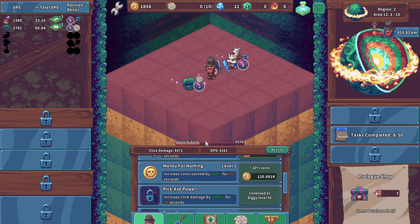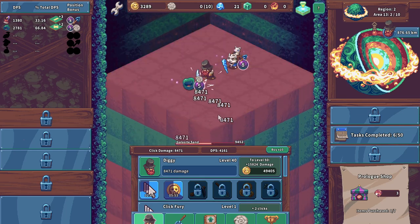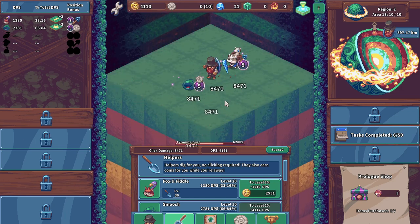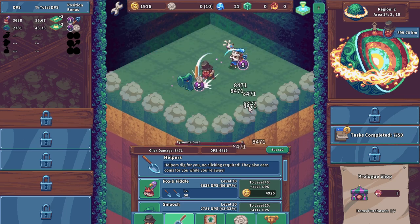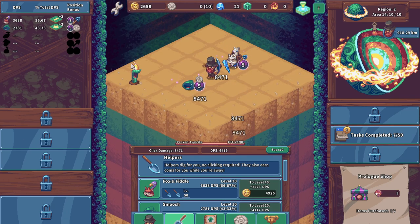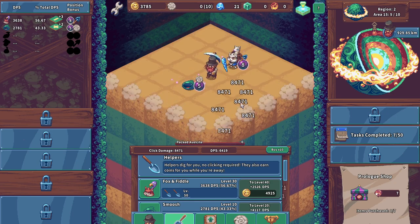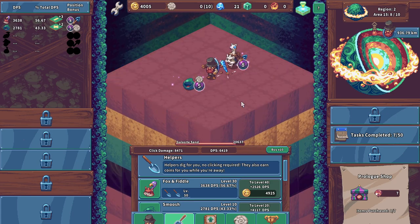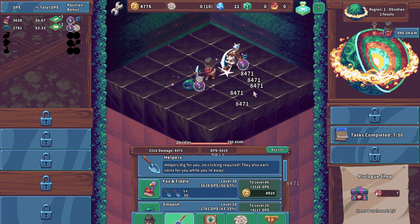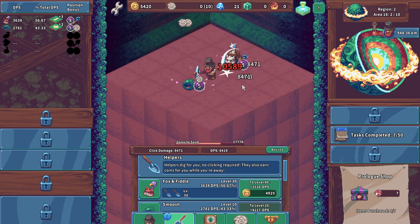We did hit level 30, next one is level 50 — not too bad. It looks like Smoosh is doing the most damage right now. We'll upgrade you too — total DPS now is fox and fiddle over there at 56 DPS. Pretty good. Open a chest — we haven't come across any chests yet so keep clicking I guess. Just keeping the show rolling, which isn't too bad.